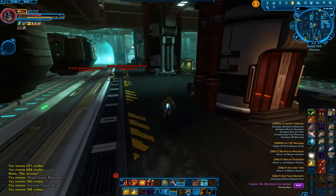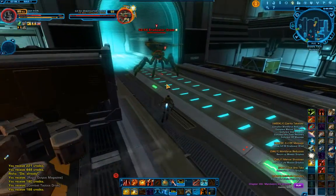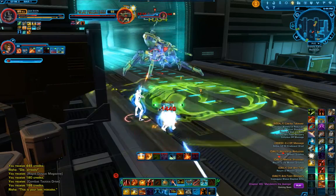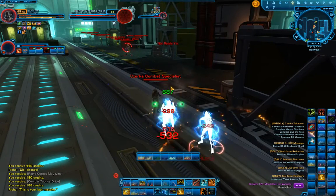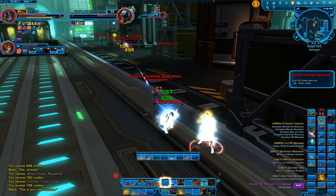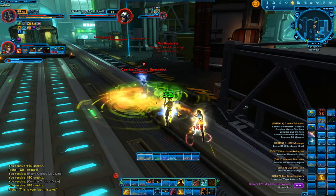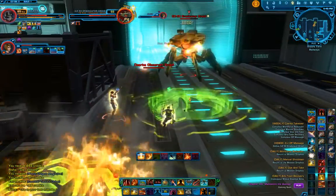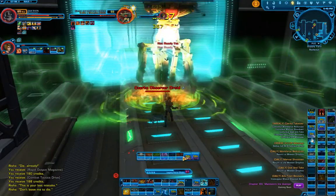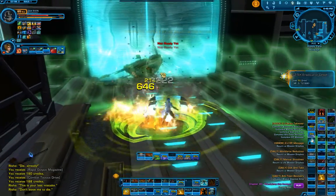That is a champion level bad guy - the CZ-5X Extractor. I'm just going to go ahead and pop a heroic moment because my companion's not in heal stance right now. I may have also picked up some extra guys - this is why heroic moment can sometimes save your bacon. That was me screwing that up and still making it out of it. It's just that easy, folks.